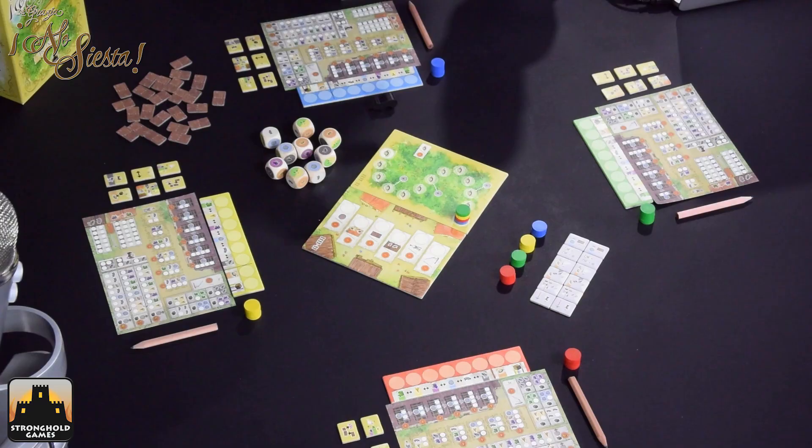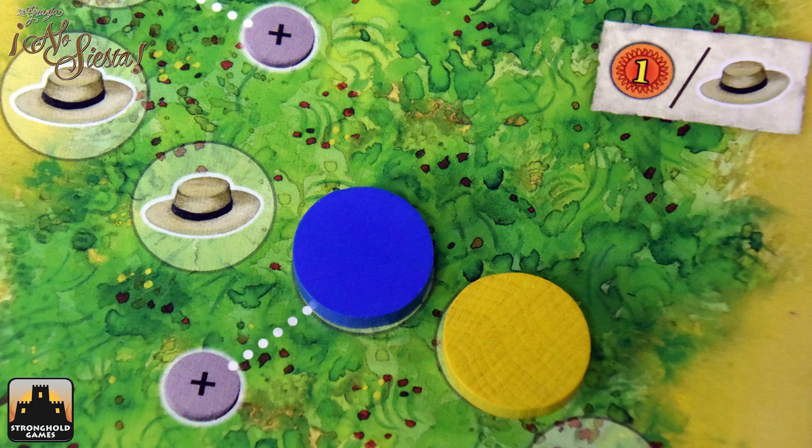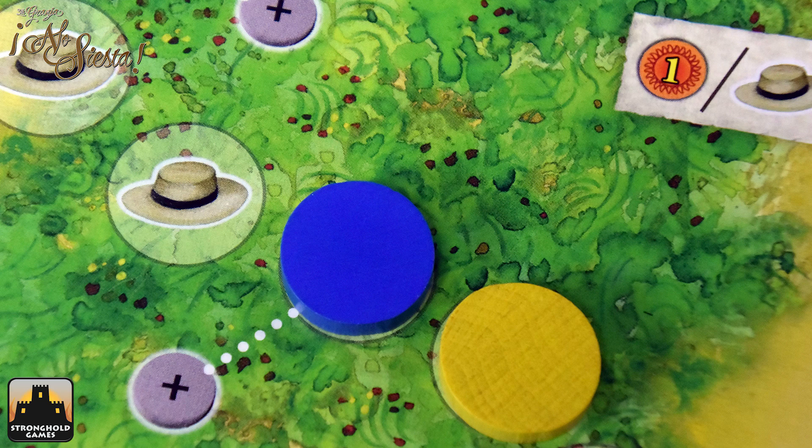In the game, players are basically... well, first, it is a one-to-four player game, so it can be played solo. We'll get into that in a few minutes. The game is timed by a player board with these hats — it's the siesta track — and whenever someone gets all the way to the top, that triggers the end of the game, and that's the only trigger. You're going to be spending some dice to climb up that board and some dice to fill out your farm.